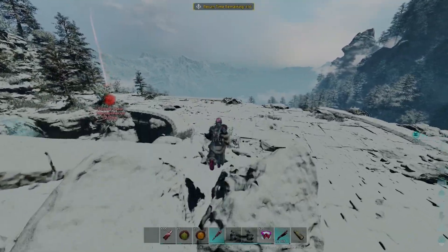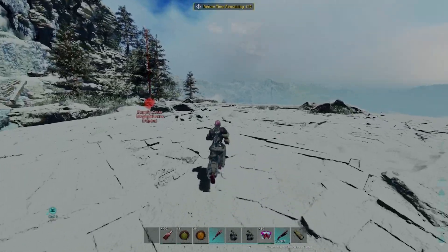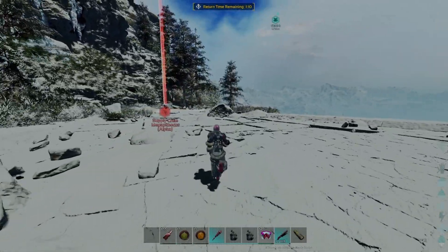Just do the math if you want to do this with less people. Don't forget to grab your loot out of the supply drop. Alpha Megapithecus gives 220 element.